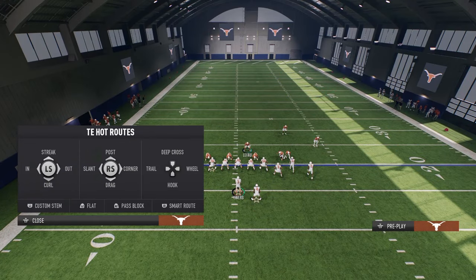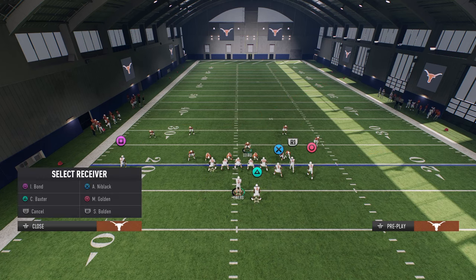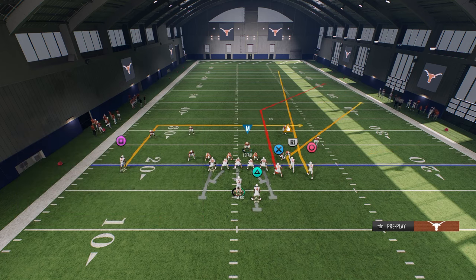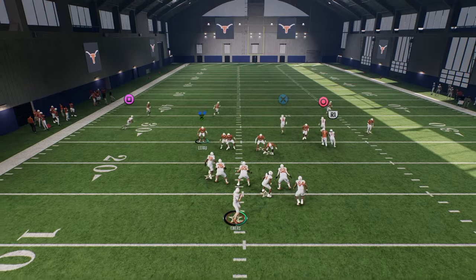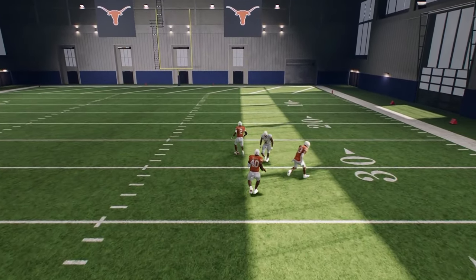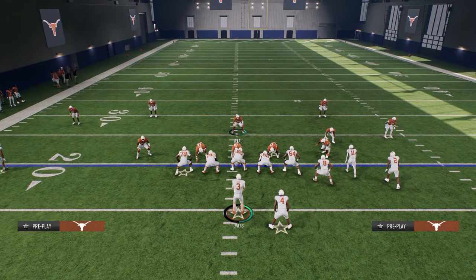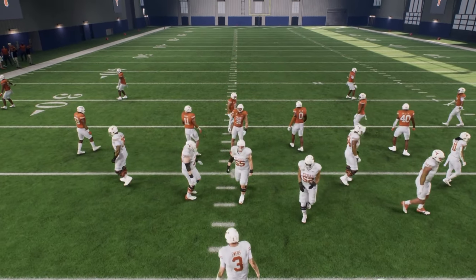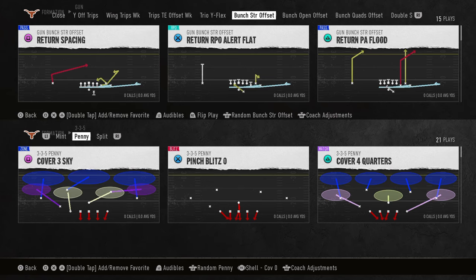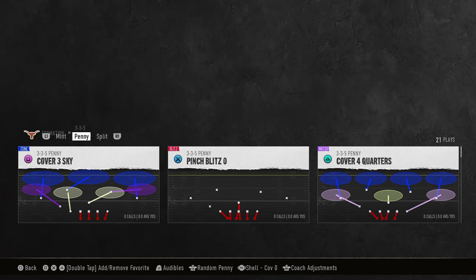Typically the way they set the bomb up is they stem this corner route up so it runs more like a streak, and then stem this guy down. The way the coverage works — this is a super tight throw for them to make between that middle third, and they could just as easily assume that the outside third is a deep half. One last thing I want to show is this setup against dagger because I think it really does a good job — it does a better job against dagger.